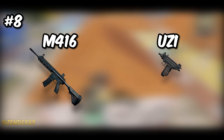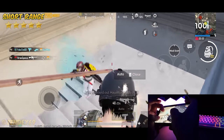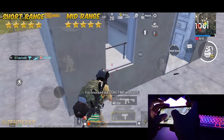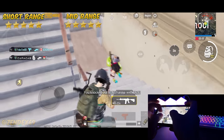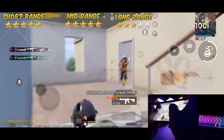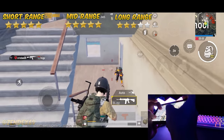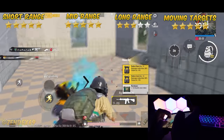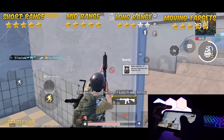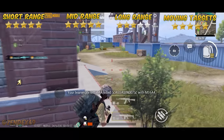At number 8, we have M416 and Uzi. The Uzi is extremely powerful in close combat with its extremely high rate of fire — it destroys enemies before they even realize they're dead. So this combo gets 5 stars in close range, while M416 handles medium range like a beast for another 5-star rating due to its reliability on sprays. In long range, it falls apart slightly — especially against bolt action snipers — getting a 3-star rating. You can still single tap, but you need 3 to 4 shots to kill while snipers only need 1 or 2. Another 5 stars for moving targets because of M416. Be careful about snipers at long range.